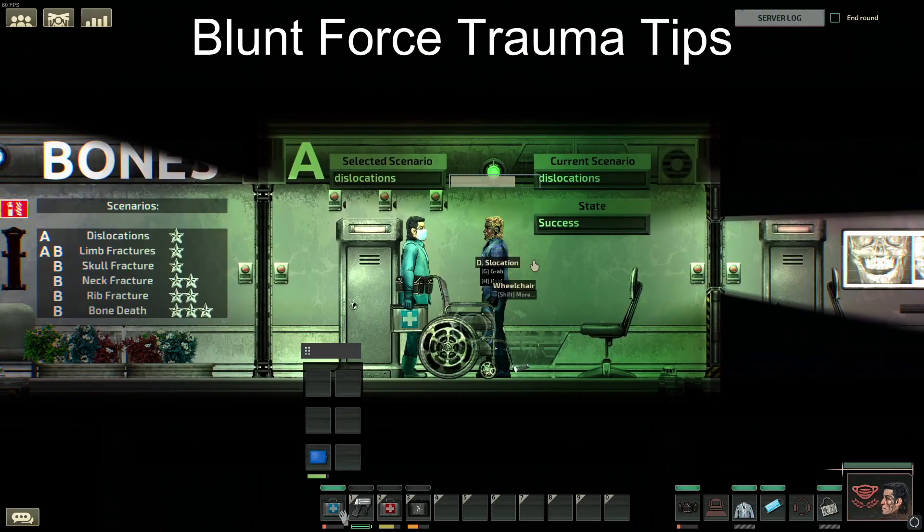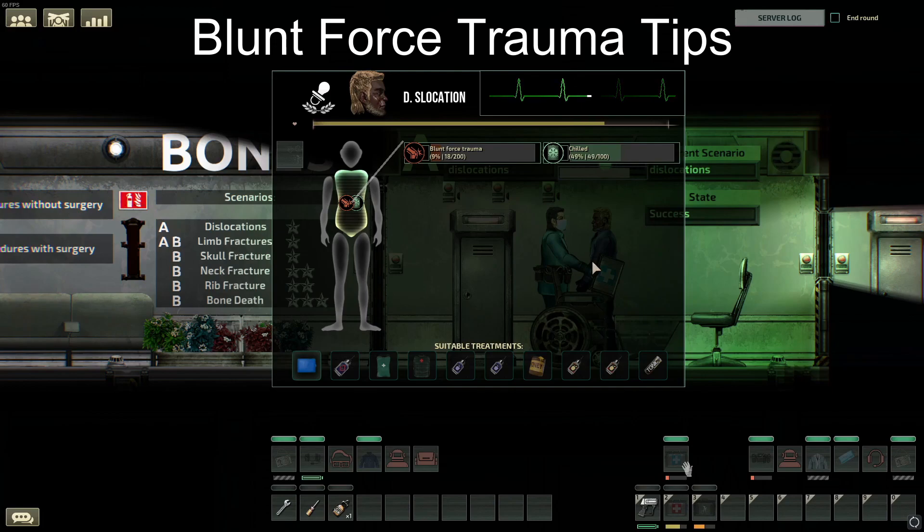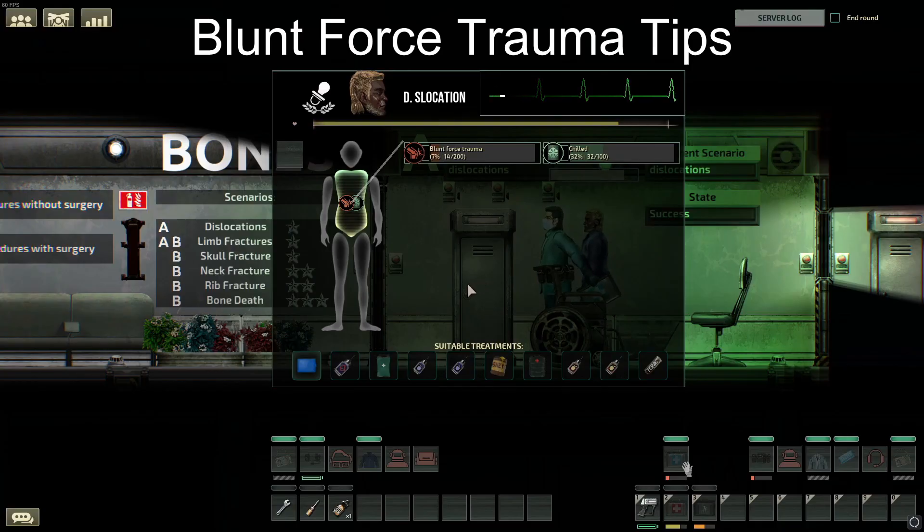All you do is apply the gel ice pack to the limb with blunt force trauma. Keep in mind, blunt force trauma has no symptoms, is immediately visible, and lowers your patient's movement and action speed. Its affliction usually heals on its own, and ice packs don't immediately fix the problem, but more so speeds up the rate at which it is healed. The ice pack gives the chilled affliction, which will minorly reduce the patient's movement speed, but not by that much. It's generally safe to treat this out of your operation room if you have a moment to carry your cold medical case.